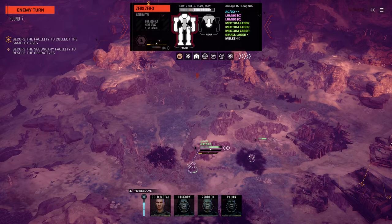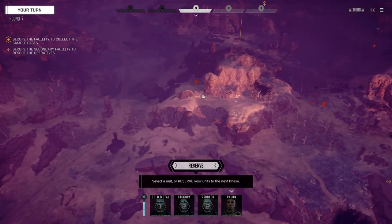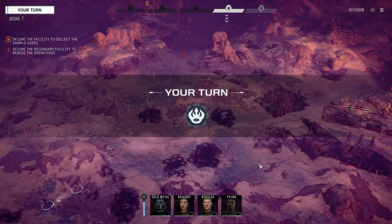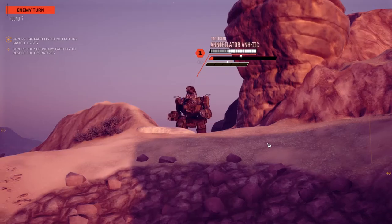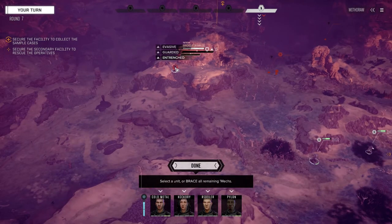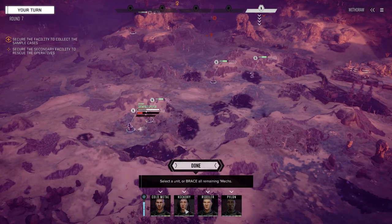How much ammo do we have left? Took a big punch in the CT there — this 90-tonner I'm worried about. We're going to reserve. And reserve again. 100-tonner — great, an Annihilator 2C, sure why not. Okay, at least it's splash damage. Look at the armor on this thing — damn. The back's not so good though, but it's not like we're going to be getting around to his back anytime soon.